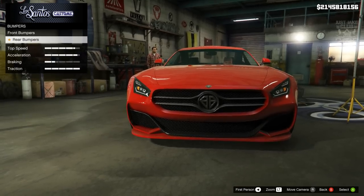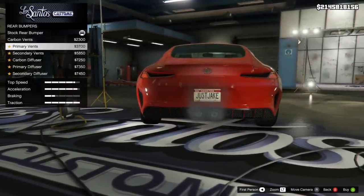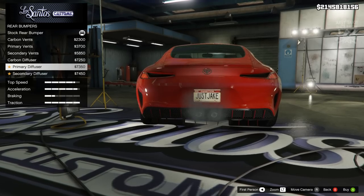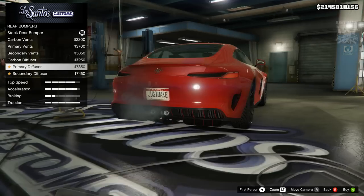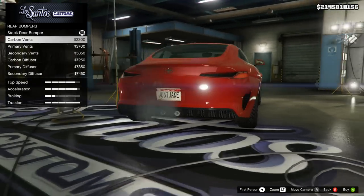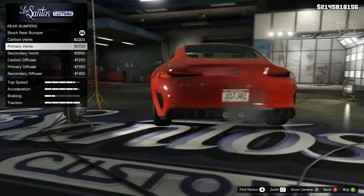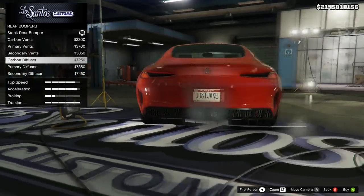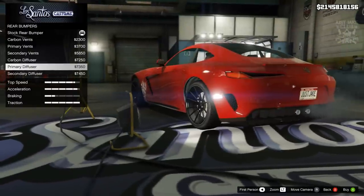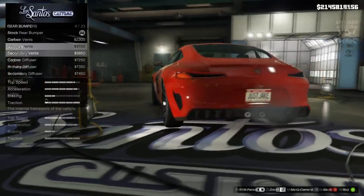That brings us onto the rear bumper. Again we've got a few options and they're all going to be pretty much the same, just different colors. With these ones we do get the added diffusers at the bottom which definitely look better than the stock one. The primary vents is probably the nicest one, even over the ones with extenders at the bottom — not a massive fan of those. So I'm just going to go with the primary vents.